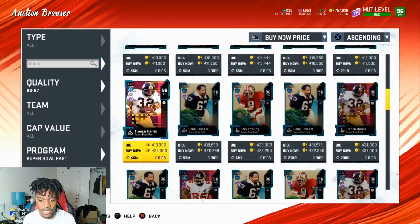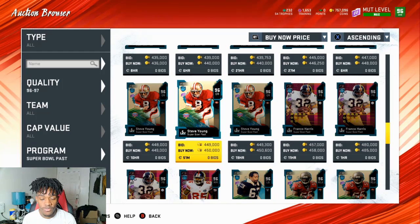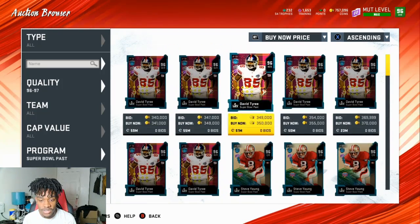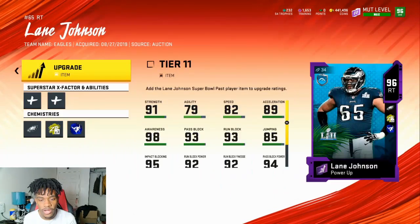Those are basically all the big cards that came out today. We're going to get a bunch of content this week — honors cards, Ultimate Legends, Friday we get weekend league rewards, weekly wars on Tuesday, weekly monthlies on Friday, and we'll also get a series five. Good job by EA giving us content today because we're getting content the whole week.